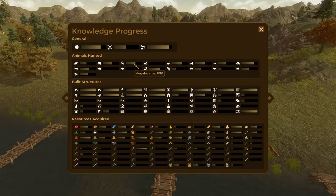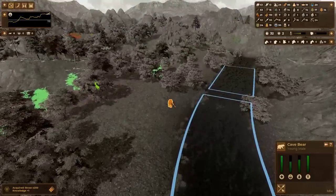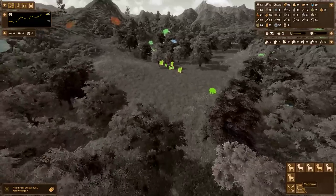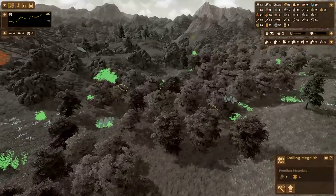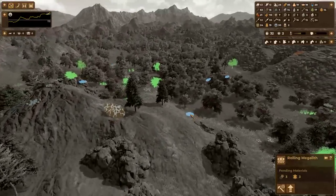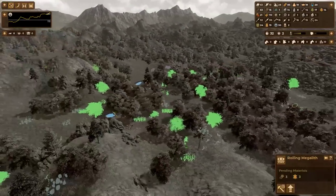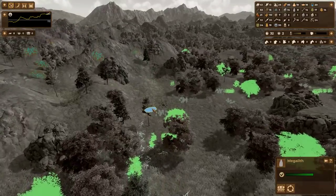Let's take a look around. Megaloceros, regular bears, deer — I've never hunted a deer, that seems crazy to me. Those are Mufflon, so I can capture a bunch of sheep. Also, I haven't forgotten about my megaliths — I did queue up a lot of them to be mined out. Let's take a quick look: a lot of them are ready for transport. That's three, four, five, six, seven, eight.